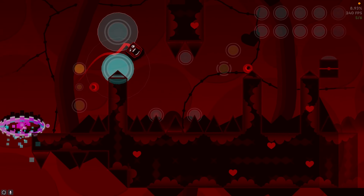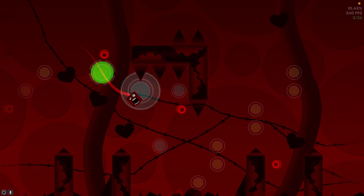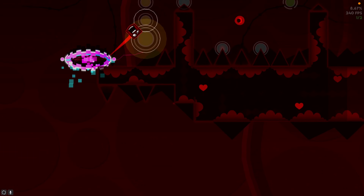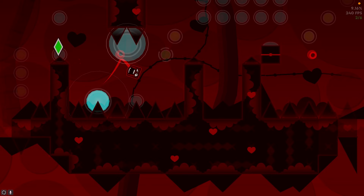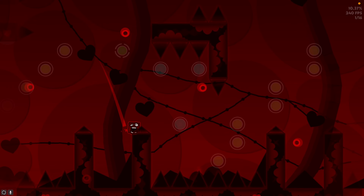This transition trips people up because it looks like you're just supposed to spam, but what I did was hold at the beginning to do a jump, then clicked two orbs fairly late and was able to pass it each time. That's what I found to be more consistent, and if you're not able to spam well, that might just be more useful for you in the long run.